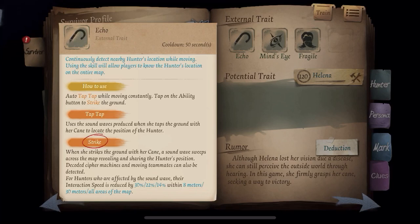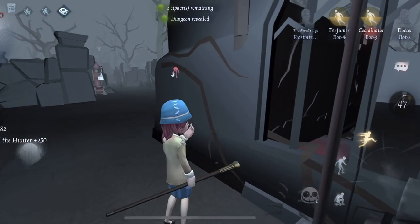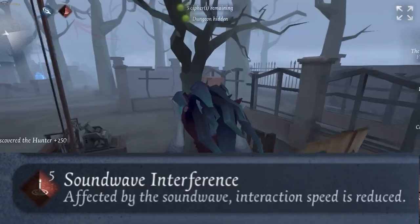The second sub-ability is called Strike. Activated by clicking the item button, it allows her to hit her cane sharply on the ground, causing a sound wave to resonate across the map. This will highlight the hunter not only to herself but to the rest of the team. Along with this, it will give the hunter an interaction debuff which scales to become more effective depending on their proximity to her.